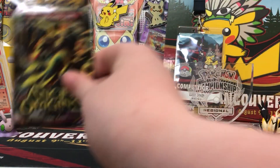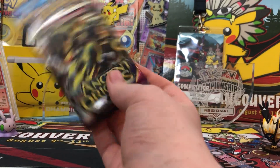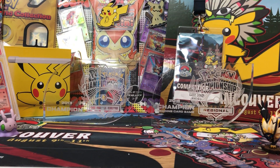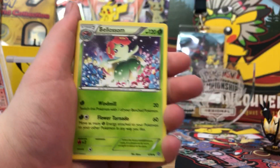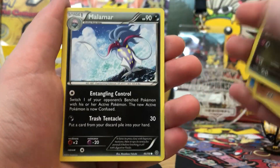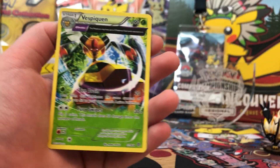I'm going to start off with the oldest pack — Ancient Origins. This isn't even legal in Standard, so that's actually interesting. Here is the code. I can't even remember the sets in Standard. We got Forest of Giant Plants. Vileplume. Ace Trainer. Inkay. Magikarp. Wooper. Goomy. Malamar. Relicanth Reverse Holo.